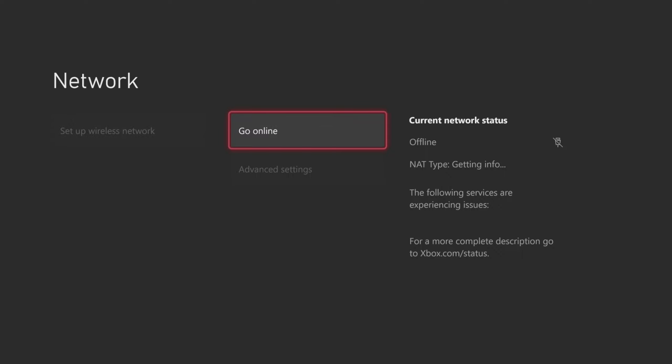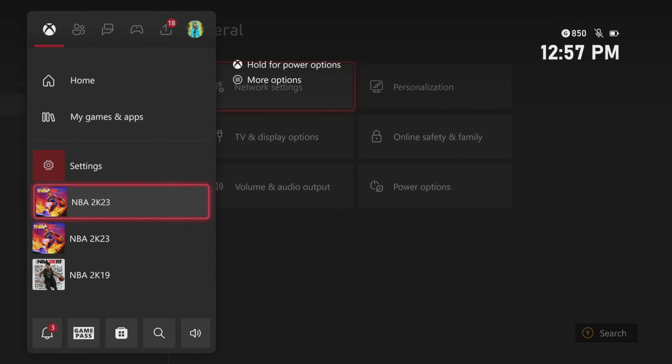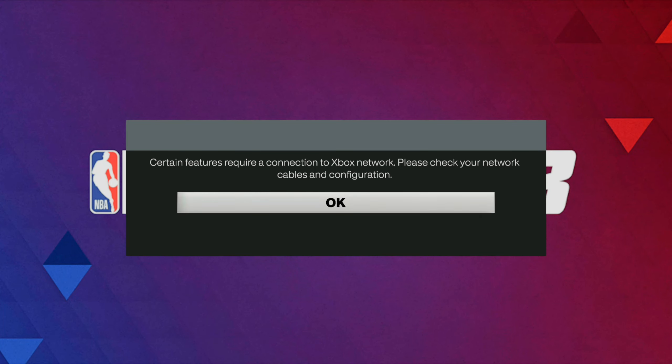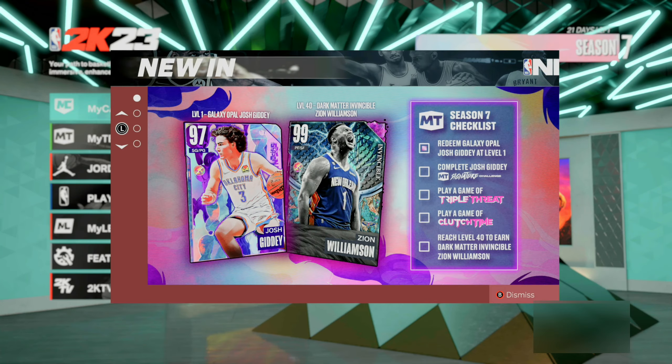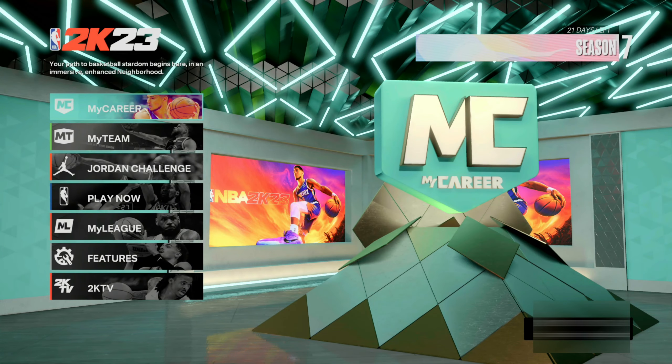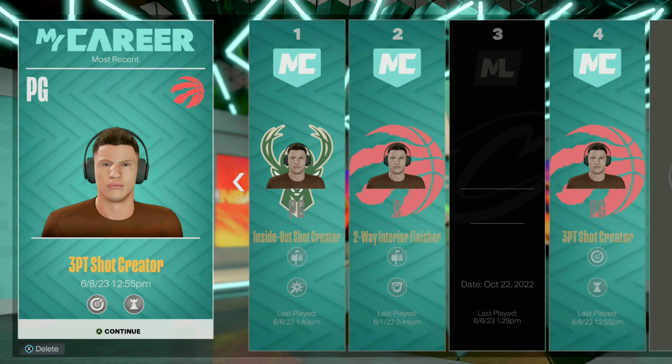Once you hit go offline, wait about five to ten seconds and then immediately hit go online. Once you do that, go ahead and open NBA 2K23 back up and load your player back into the neighborhood. You should see a screen telling you that you lost connection. Hit okay and it should reconnect you to the server, then reload that same exact player back up.